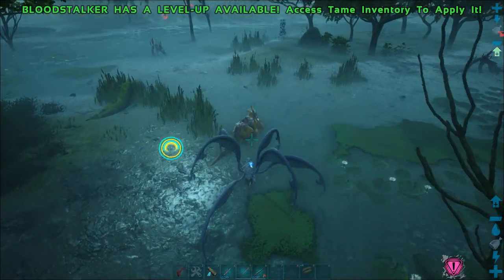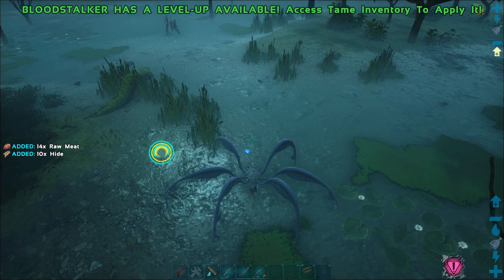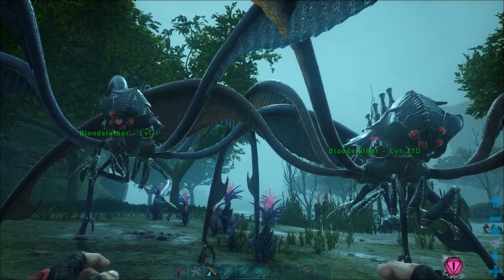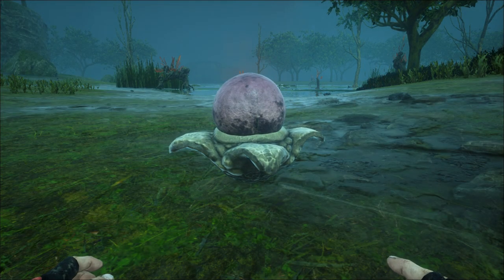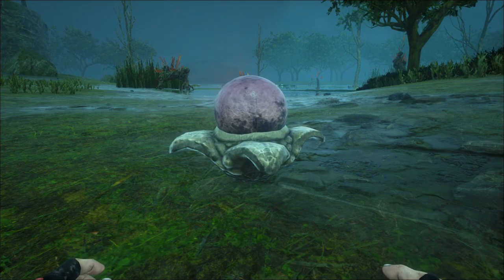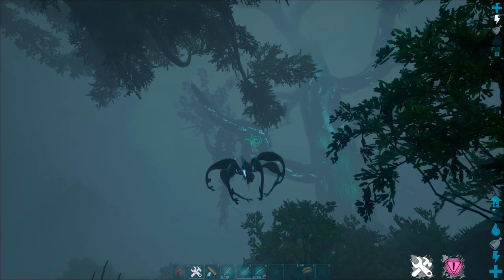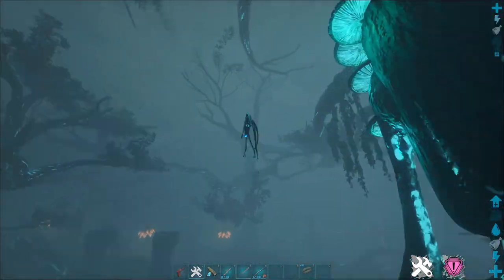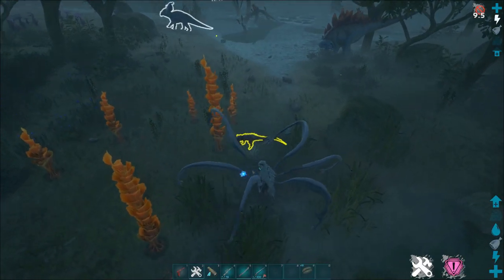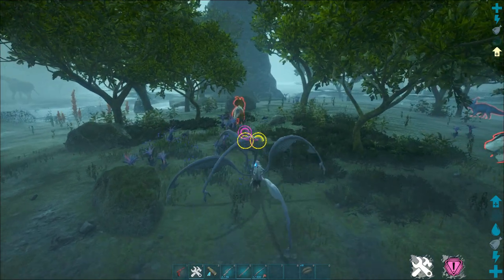Some bonus things about the Bloodstalker: it can harvest corpses but doesn't get many resources, and it can be mate-boosted and bred. The egg it lays is awesome looking, but it can't be picked up, so wherever the egg is laid is where it'll hatch. In summary, the Bloodstalker is one of the fastest travel mounts in ARK and definitely the fastest in the bog biome. It also has some pretty good attacks, decent health and weight, and some super useful abilities.